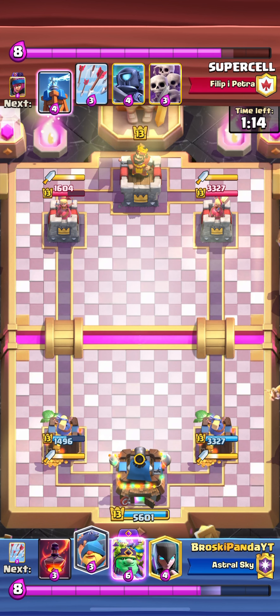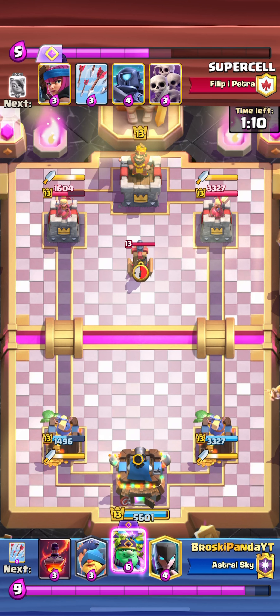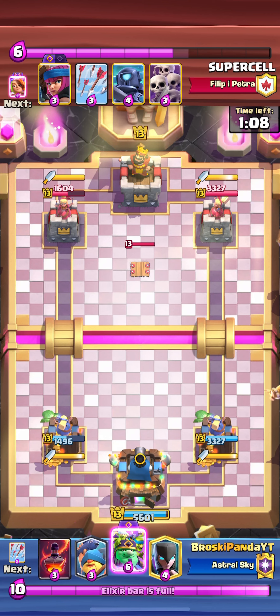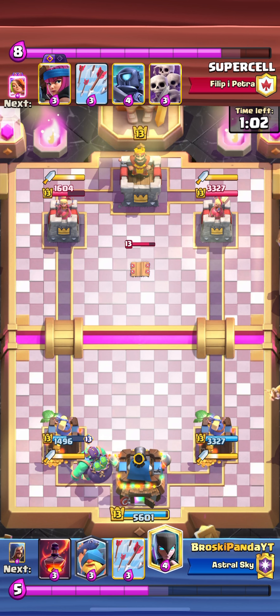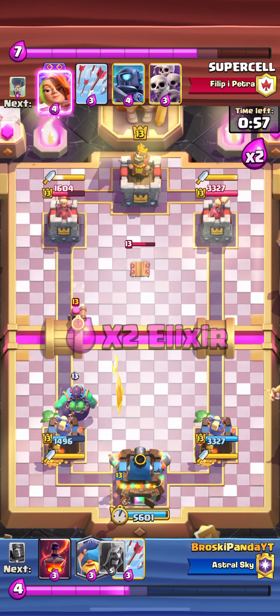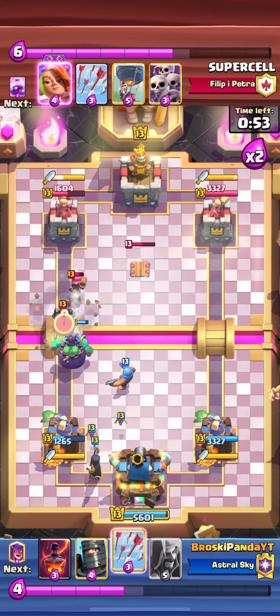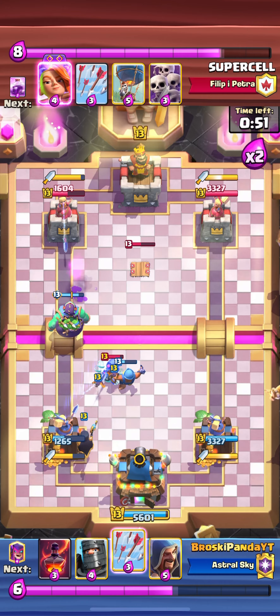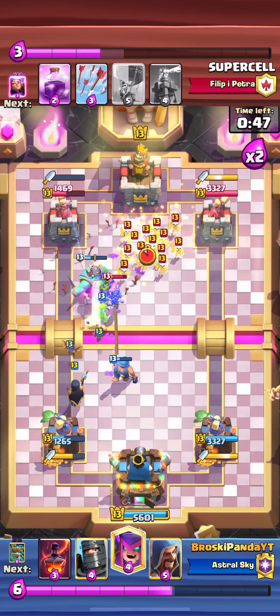The balloon did make it to my tower and he had a rage too, so that defense wasn't great. He goes tesla — I'll go goblin giant in the back so the tesla durability drains as the goblin giant walks toward it. I'll use fisherman on the firecracker and save my arrows since they'll kill the low-health tesla when needed.